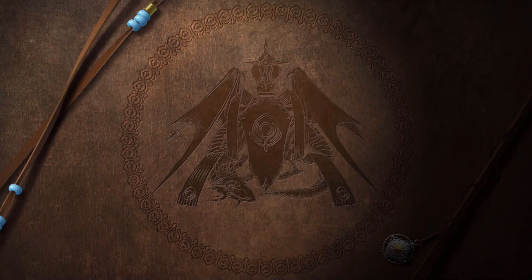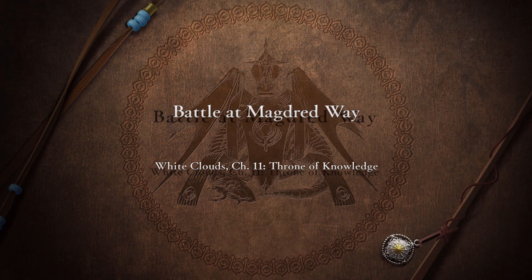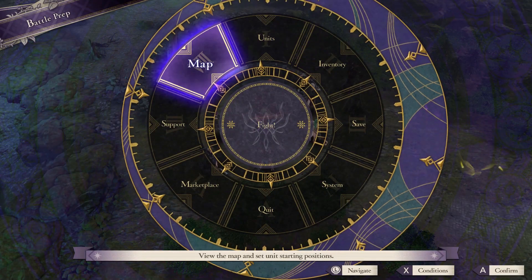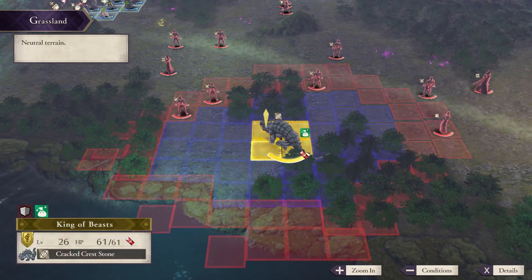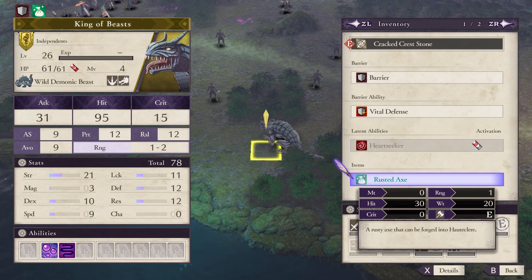Seriously, these merchants are basically must-haves for any playthrough. Now let's move on to how to get rare weapons — this is something I first learned from a friend and it cleared up a lot of confusion I had about monster drops. Once you start encountering rare monster sightings on the calendar you can do these missions to go beat up big monster enemies. These are the red exclamation points on the calendar. If you didn't know, these monsters drop rusted weapons, and at first you may think: why in the world would I want those?